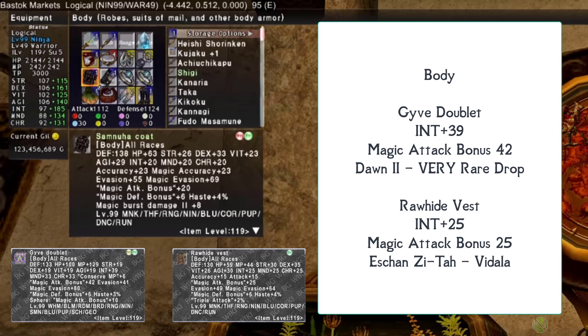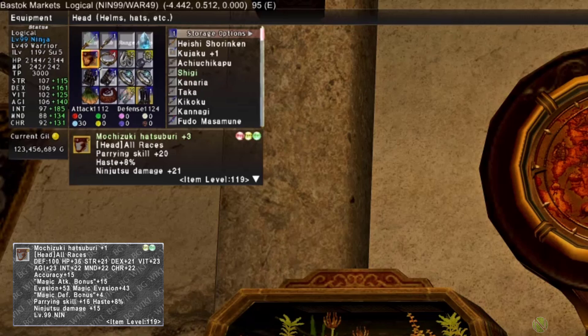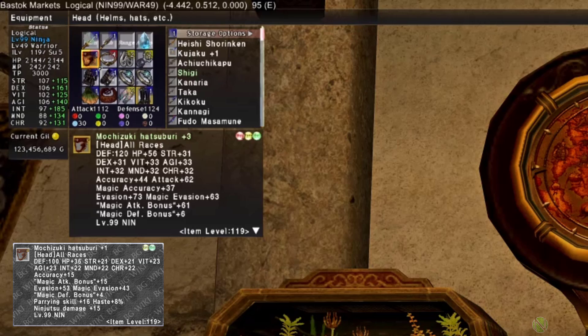For the head slot in the magic attack set, the Mochizuki Hatsuburi +1 is recommended, giving ninjutsu damage +15% and INT +22. At +3, the Hatsuburi gives an incredible magic attack bonus of 61, ninjutsu damage +21%, and INT +32 — one of the best pieces in your magic attack arsenal at end game.